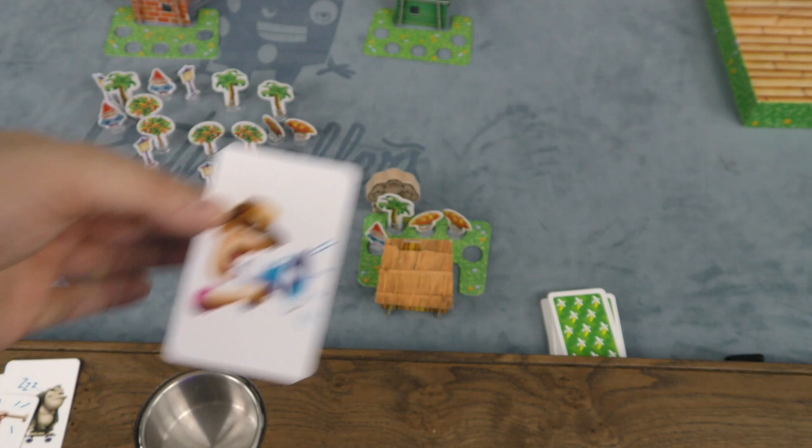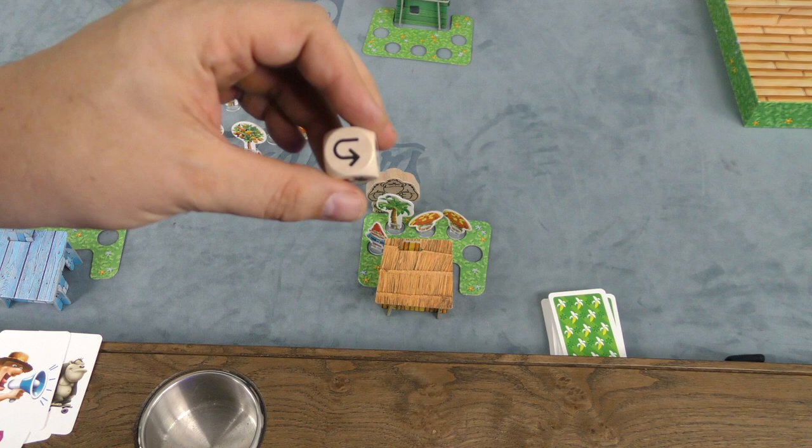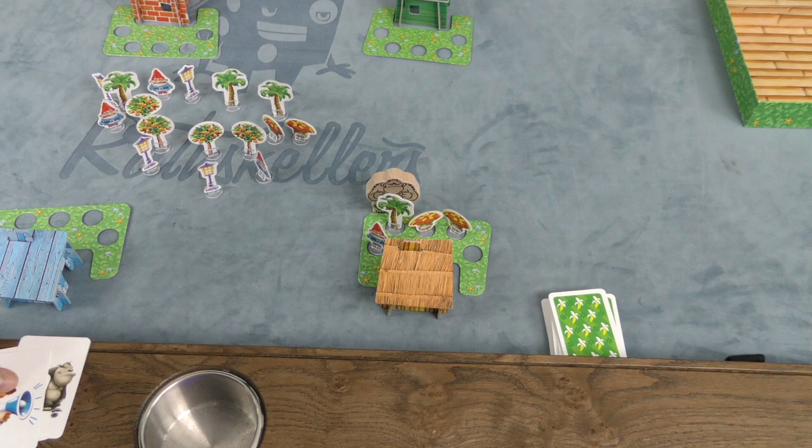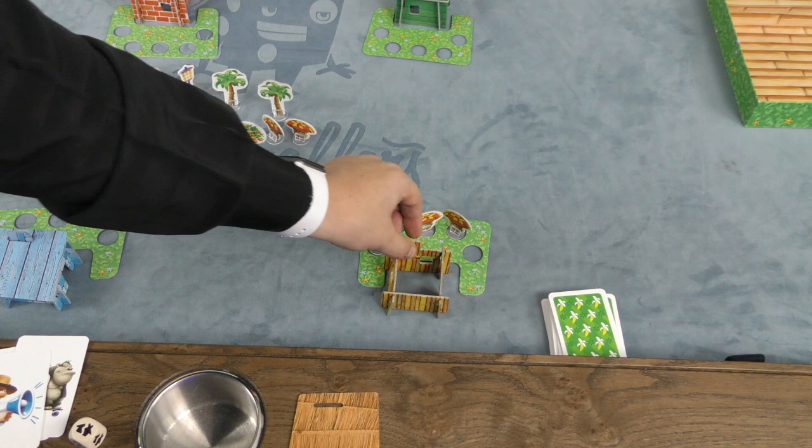But this is the card that you will often play to wake up Hugo. You might even be forced to play it if he's in front of your house. When this happens, you roll the die to see what happens. If you get this, you're lucky — he stays asleep. If you get this, he comes to your house. So if I play this card on you, he'll leave your house and come over to mine — it just moves. And if you get this result, he destroys a decoration. If there's no decoration to destroy, then he'll destroy a piece of your house, which you'll then have to rebuild.